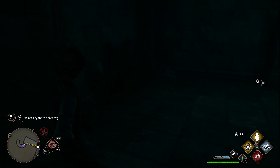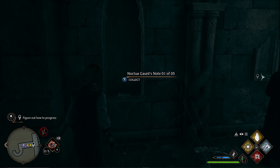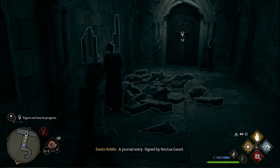Looks like a locked door — we may want to look around. Noctua Gaunt's Notes, 1 of 5: 'I must prove my point — we do not need to use the Dark Arts as my family instructs. When I reach the Scriptorium, I will find evidence that there's more to Salazar Slytherin than we realize. I have written to my brother — he now knows I have accessed the corridor's entrance, and that there's no straight path to reach the Scriptorium. It's a maze with many challenges to solve.' Signed, Noctua Gaunt.